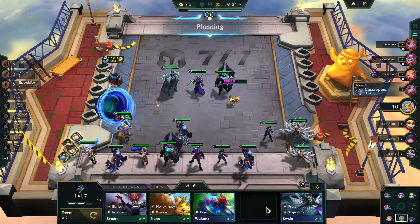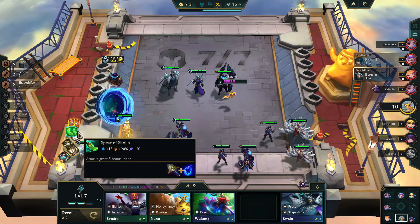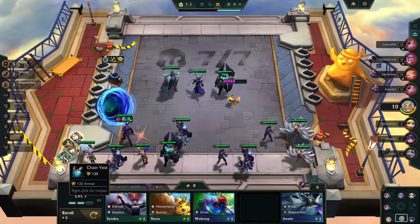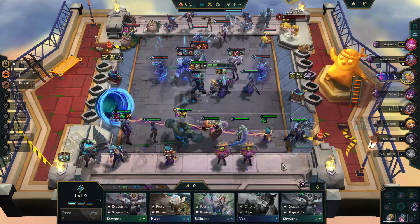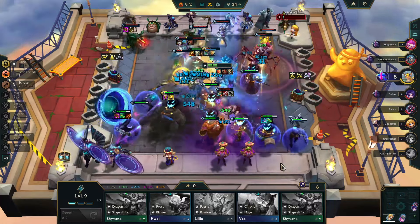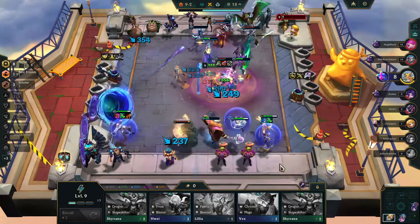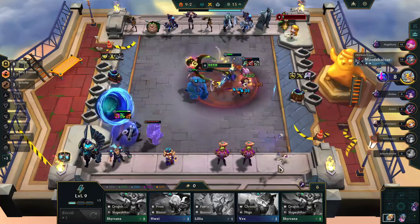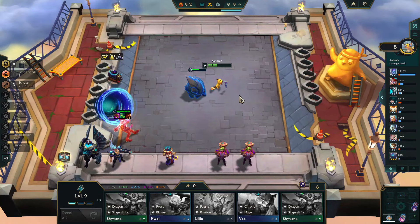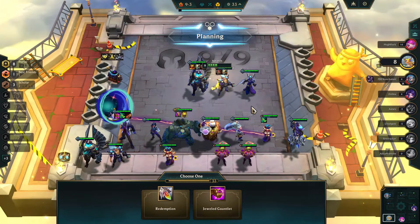You face a small conundrum because your Portal gets stronger with three-star champs, but you need item holders early. Presuming you're not getting magnetic removers, you'll have to use Zoe to hold Rise's items, which means you don't want to take her to three stars. Once you find Rise, make the swap on items — the critical one to me is Spear of Shojin, then either more speed like Rageblade or more power like Rabadon's Deathcap or Jeweled Gauntlet. Galio is likely your main tank early; if not three-starred, default to Taric. Rise needs to be at two stars and fully itemized — as you can see, he does a lot of damage. At eight Portals with a fully itemized Rise, you should find yourself easily into the top four.